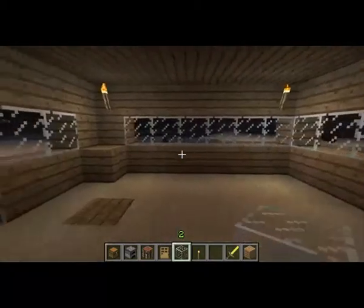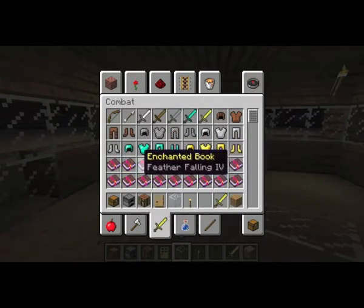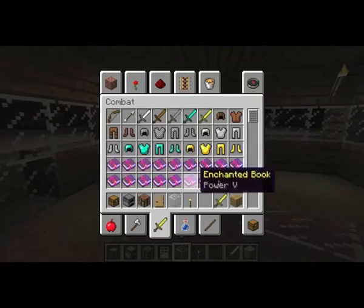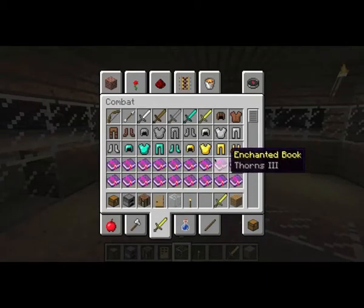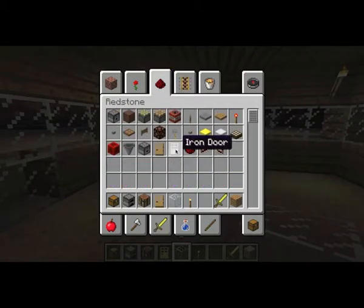There we go! What else do we need? Yeah, the door. Let's just go to combat — that's got the sword over there. What are these shiny little things? Those are enchanted books. Let's forget it — we're going to make this door so the zombies don't break in.